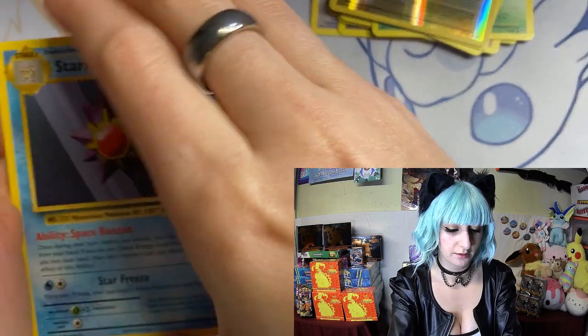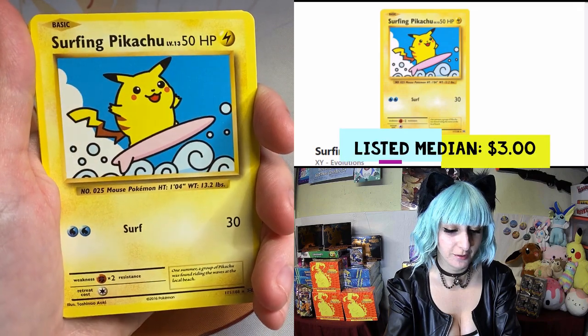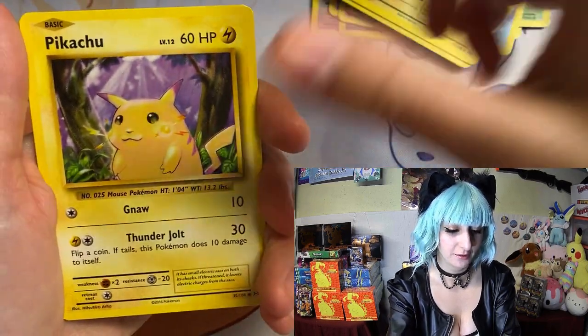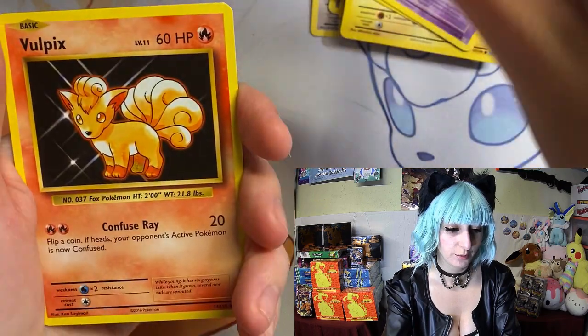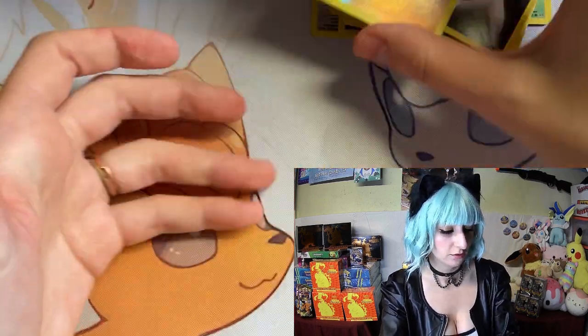Star card, trainer, Misty, surfing Pikachu — I love it, look at Pikachu! Ponyta, Ponyta full art, and energy. And this choke is going to choke me!